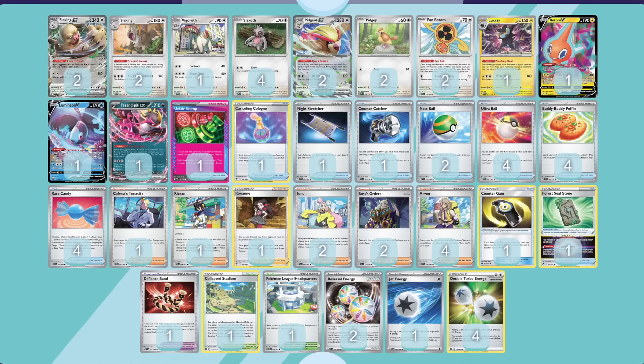One of the star players of this 60 is Roxanne, because we're constantly discarding energy from our Slaking. It's really important to sit on those high hand sizes to make sure we can close games — even with Quick Search available — because you very often need to find an energy in addition to your gusting effect to close games.